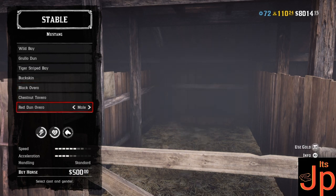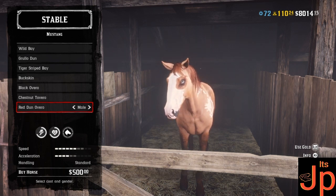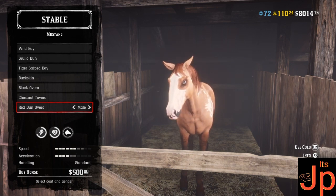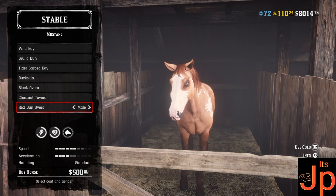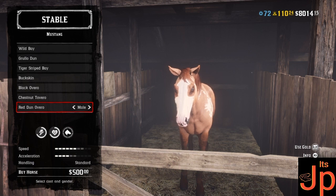As we can see, at level one bonding it is $500, which is really good — a nice cheap but really good multi-class horse. This one for example has seven health and seven stamina at level one bonding. At max bonding — level four — you will get ten out of ten on both health and stamina. I'm a stat person; I do like looking at the stats before I buy a horse. And that is a perk for me.